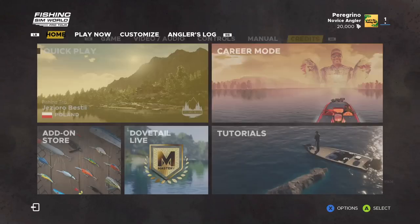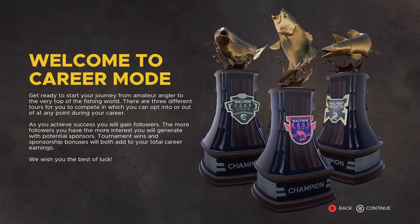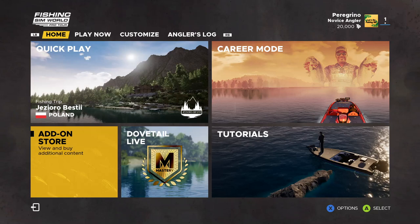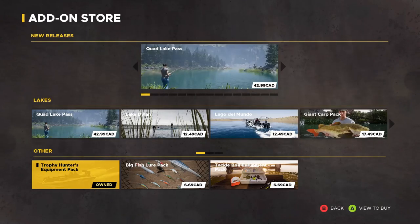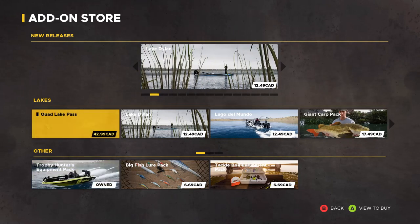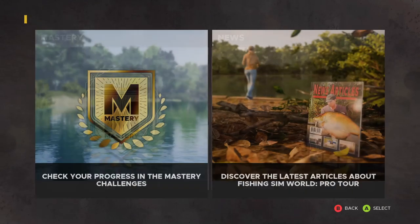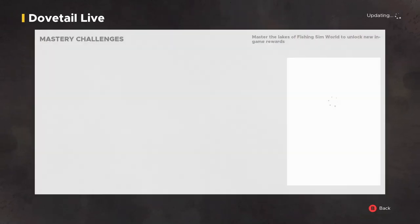Your home screen has career mode — I'm not going to do that right now because I'm going to do a series on it, but I don't recommend you go to career mode right away when you first start the game. This is the add-on store where you can buy extra DLCs. I got the Trophy Hunters equipment pack and the Quad Lake Pass.